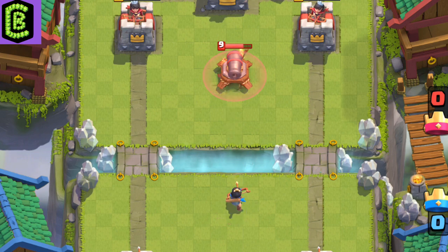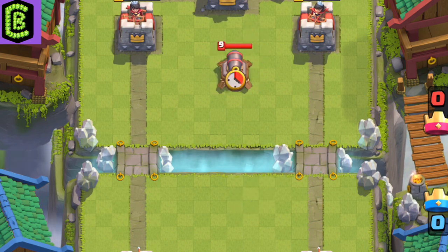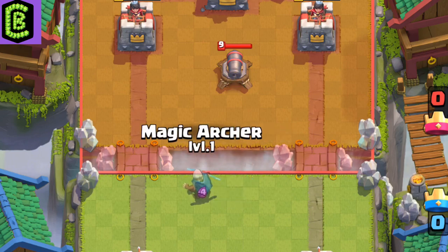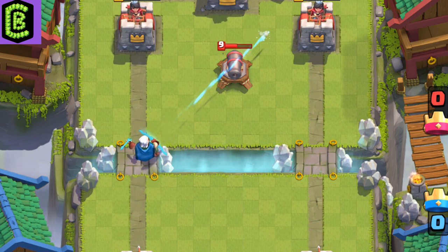The princess has a very long range and can shoot the cannon from the other side. The dark goblin has a good range and can also avoid being hit by the cannon. The magic archer can even hit the cannon from the other lane without even being touched.